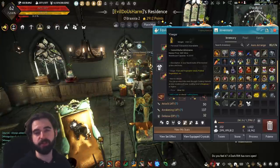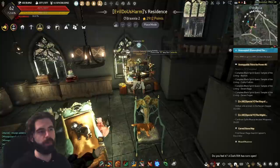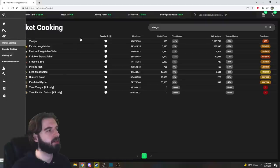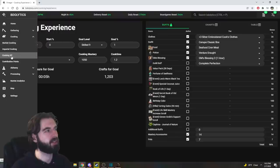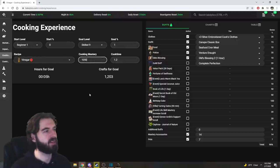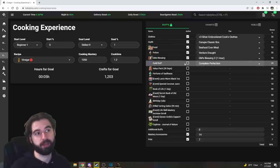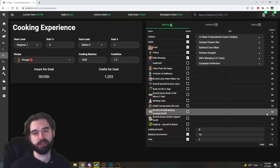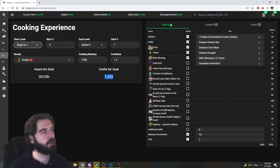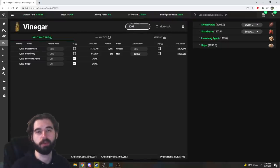From 10 cooks of that recipe I made 20 vinegars. You're going to want to make vinegar up until you get to about Skill 9 for the cooking stat. To figure out how many you have to do, use BDOlytics — go to the Cooking tab and click on Cooking EXP, select the vinegar recipe, set your start at Beginner 1 and target Skill 9, 1%. Select which EXP buffs you have active and it'll tell you how many crafts you need. In this case, to go from Beginner 1 to Skill 9, you need ingredients for 1,203 crafts.